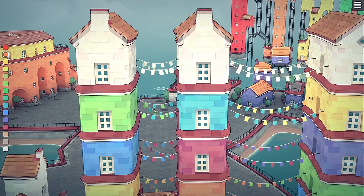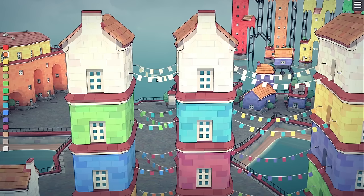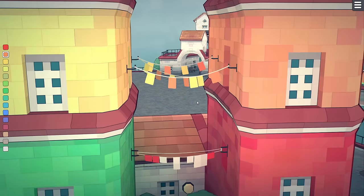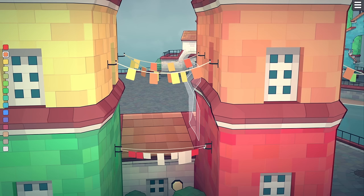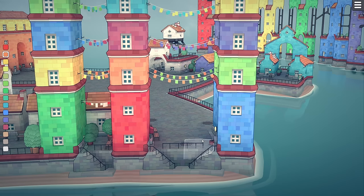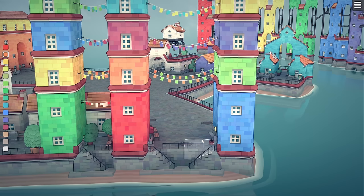Now flag buntings will happen with one space in between, and they're going to match the color of the buildings they connect to. So if you've got two white buildings, you're going to get all white flags. Blue and green, purple and blue. I've got clotheslines in here as well, and you'll notice the difference — the flags are on like a hook, whereas the clotheslines are on like a ring, and they're going to be different sizes. The buntings will happen between one tile and two tiles wide — I don't think I've seen any with three tiles in between them.